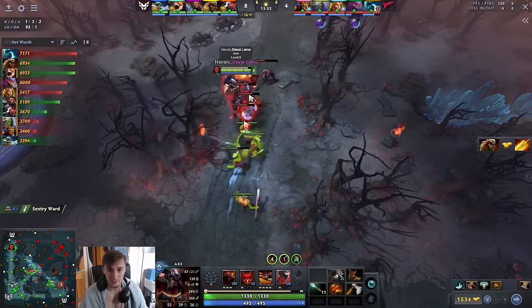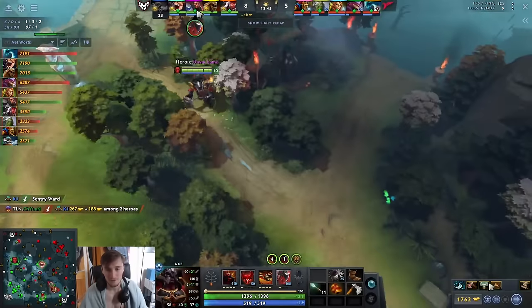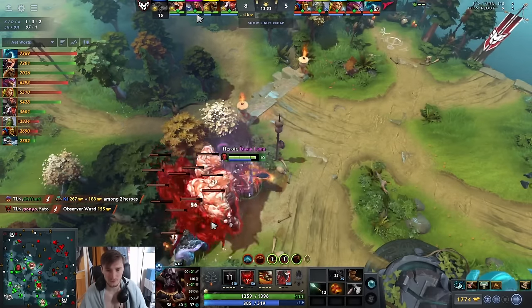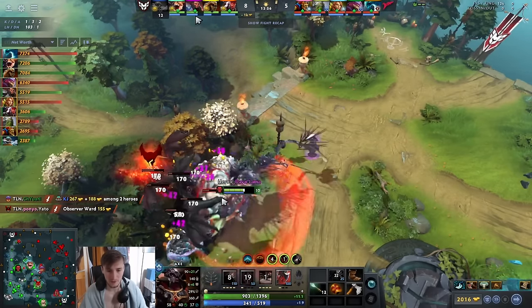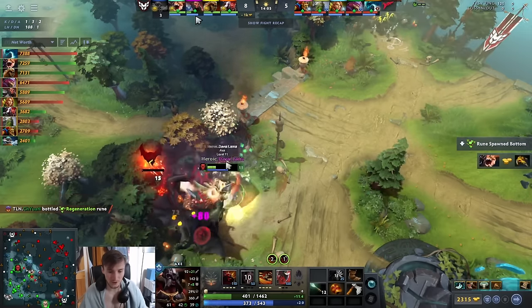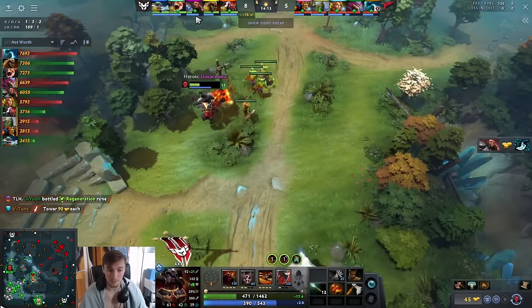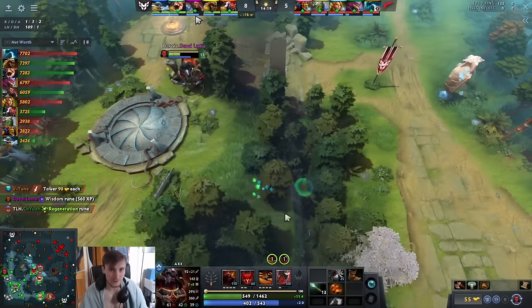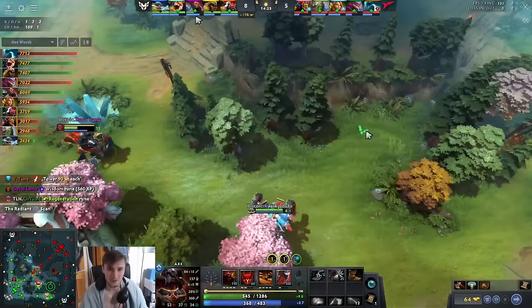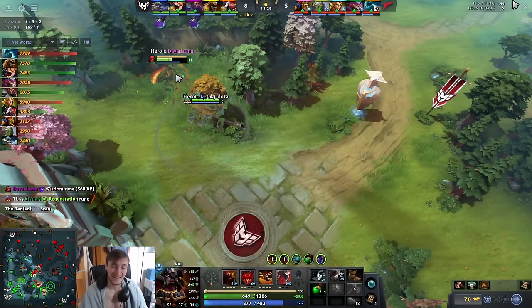The only reason he's stepping up for this wave is because he thinks the enemies are not there — he sees the play bottom, so he knows they're not here. After that, you can take the Ancient stack: all you have to do is Call it, you get the bonus armor, and you can wipe out an Ancient stack even with no Vanguard. It does cost you the majority of your health, which is why I recommend having a Salve in case a fight breaks out. He doesn't have a Salve and is relying completely on regen, which you can do, but it's risky.